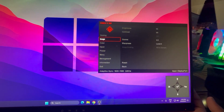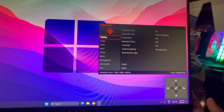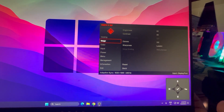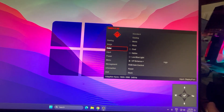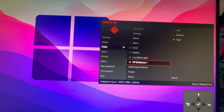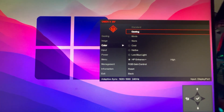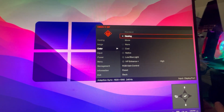Now let's go to Image Settings. Inside you'll find brightness, contrast, and everything else — I'll cover those settings shortly. First, go to Color Mode. Inside you'll find Standard, Gaming, Movie, and other options. Set it to Gaming for the best color output from your monitor while gaming.